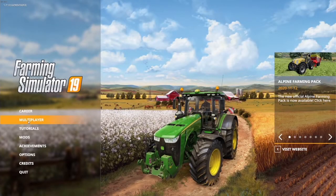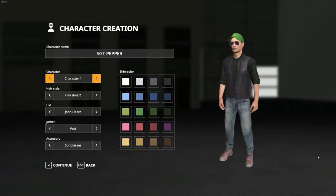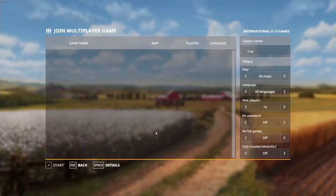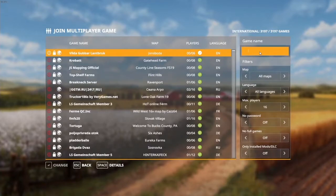From here, nice and easy, just click on the multiplayer join game, set up your profile and your character — you can set all your different stuff, super neat. Select International — that is where we are. Select that, click next, and okay, now here's where you're gonna have to look for the server.